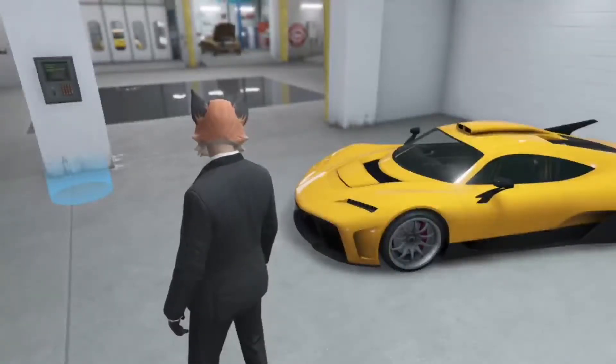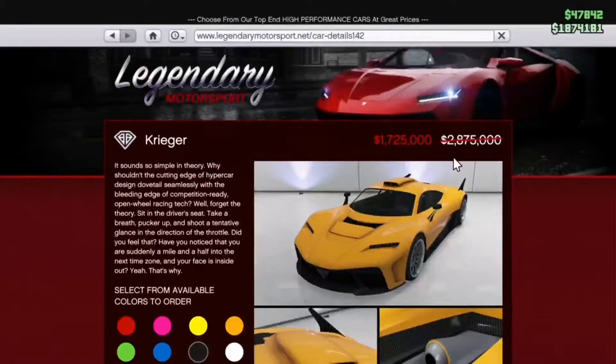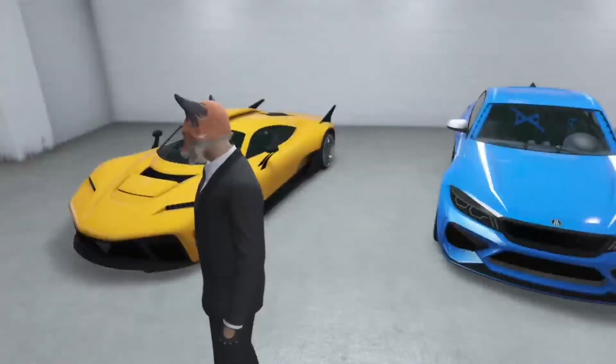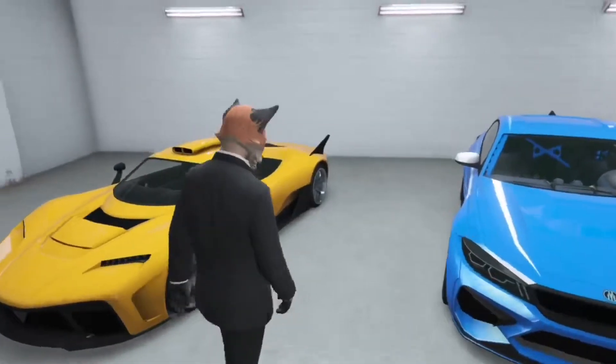The Benefactor Craiger comes in at one million seven hundred thousand, with a buy price of two point eight million — almost two point nine million. Fun fact: this is actually the most expensive car you can buy on Legendary Motorsports, excluding the F1 cars. This car is insanely fast around a track — I think it's the fastest track car, if I'm not mistaken.